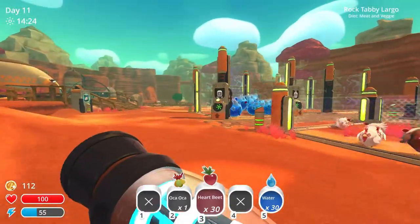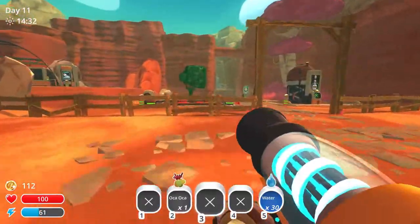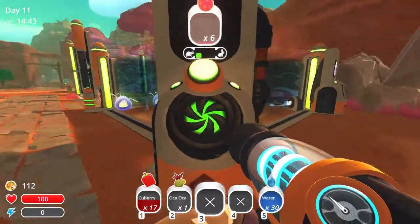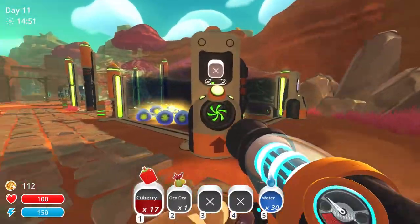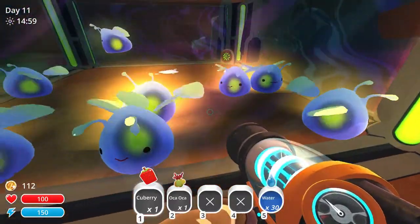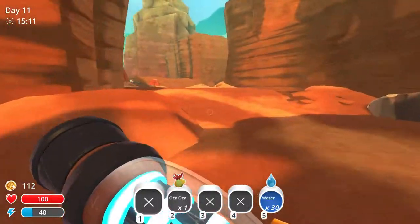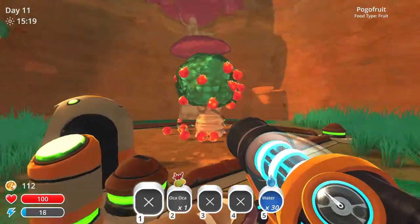I was hoping for a key because there's a specific area I wanted to unlock, but getting the orca - okay not orca, orca fruit - it's not fruit, it's a vegetable - is really great so I'm really happy about that. I'm also able to put this stuff in here and take all these specifically for these guys over here. I made a new plot away here for the pogo fruit which I might not need anymore actually.